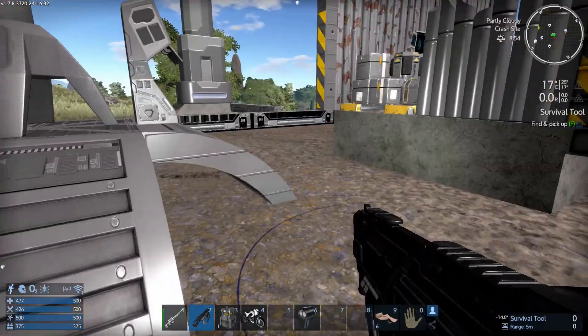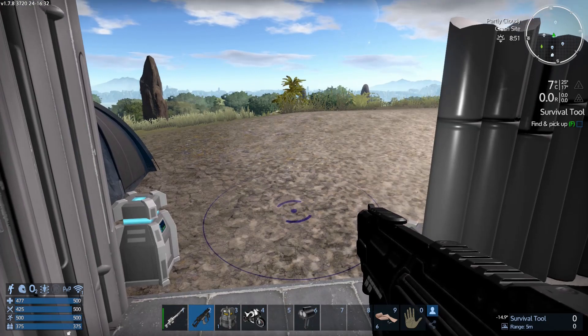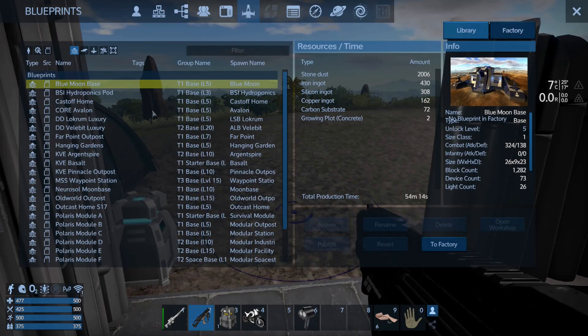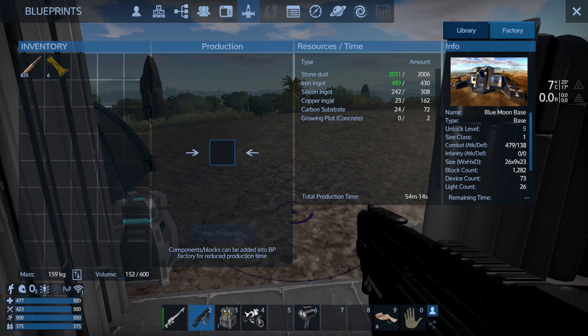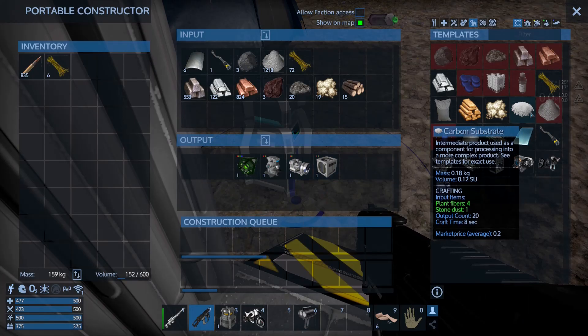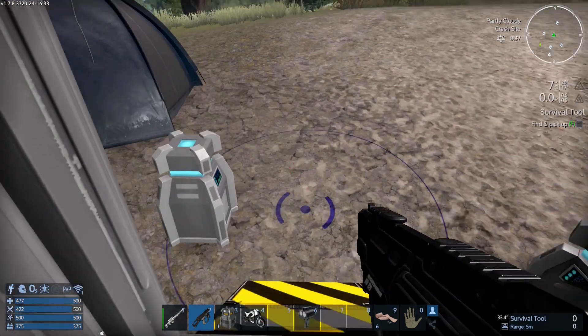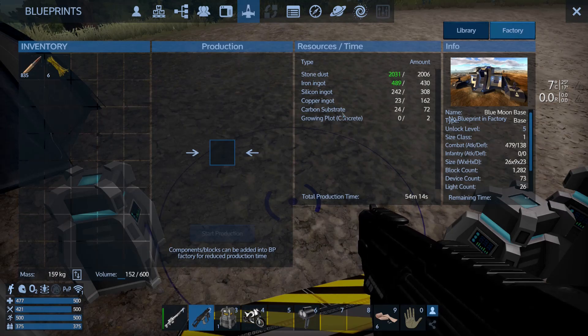We've made our vehicle, so the next thing is to look at the base we want to get down. Going to F2: the Blue Moon base tells us we need stone dust. One thing we also did last night was run around and cut up enough stone, then convert it to stone dust in the portable constructor. We need some more silicon, copper, and carbon substrate — not much. I need to make some carbon substrate — maybe four or five batches of that, which makes 100. We might need some for other things.